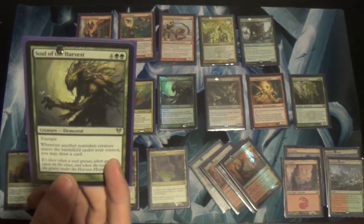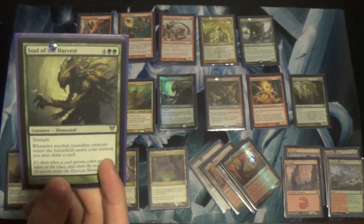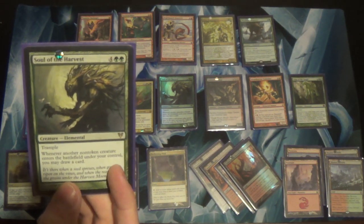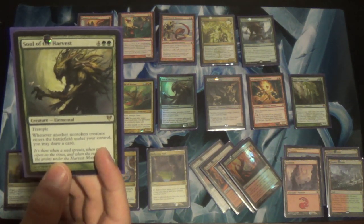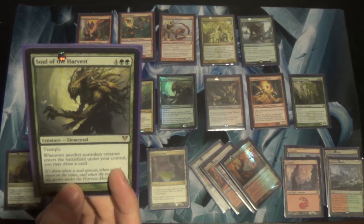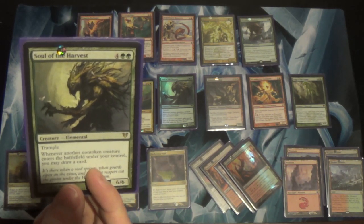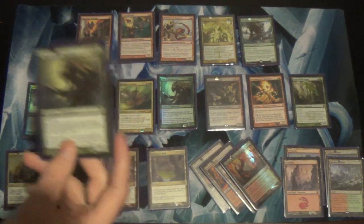Another Soul of the Harvest for other mid-range matchups — I side this in against Abzan and Jund. If they're removing my creatures continuously, this helps me reload my hand. Also, it's bigger than everything else they're doing. A Tarmogoyf gets up to maybe a 5/6 in those decks — land, instant, sorcery, creature, Planeswalker for Liliana. Soul's bigger. Mine is bigger than yours.